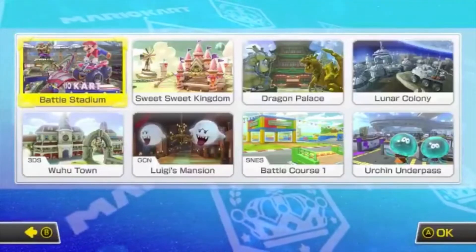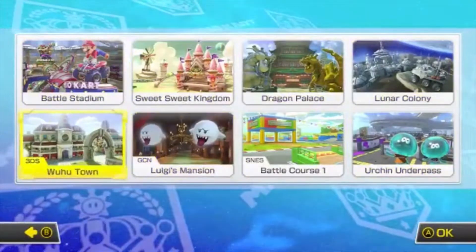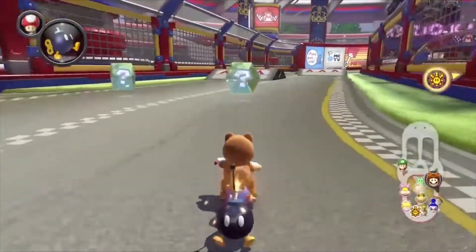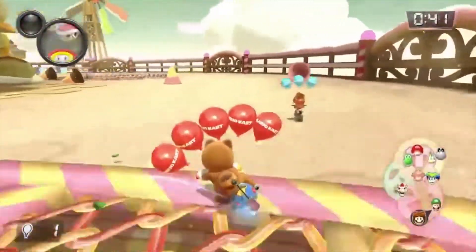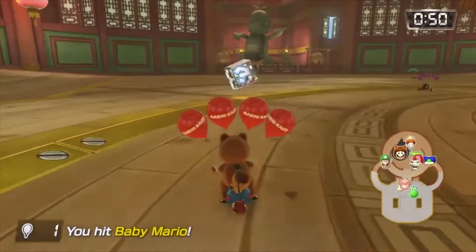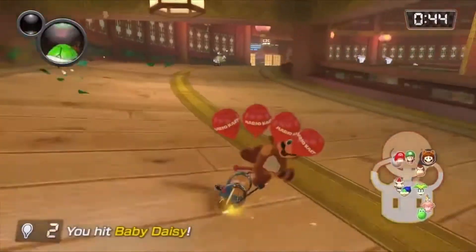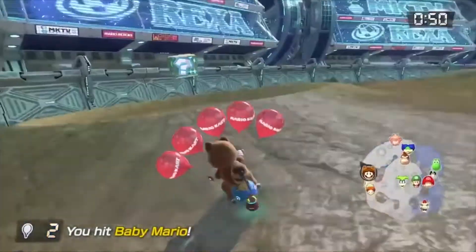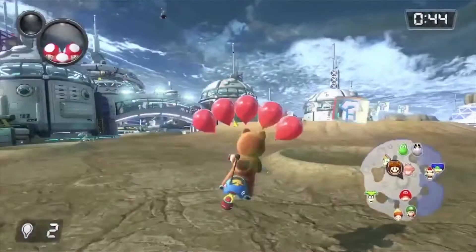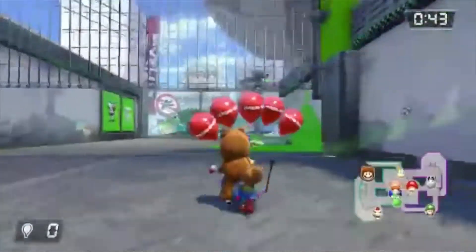There are eight battle arenas in Mario Kart 8 Deluxe — five brand new ones and three returning retros. Battle Stadium is your typical battle arena designed like Mario Kart Stadium with anti-gravity sections, trickable places, and some off-road. Sweet Sweet Kingdom is modeled after Sweet Sweet Canyon and is full of sugary terrain. Dragon Palace is designed after Dragon Driftway with a Chinese temple-like place, a courtyard, and two stairways that lead into a palace. Lunar Colony is a Rainbow Road wannabe with its own gravity style, an actual lunar colony setting, and little spots in the ground that appear to be asteroids. Urchin Underpass is a Splatoon-styled arena with paint stains all over the floor and a street-style setting.